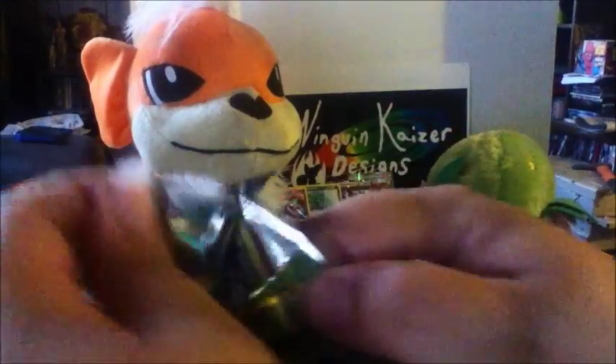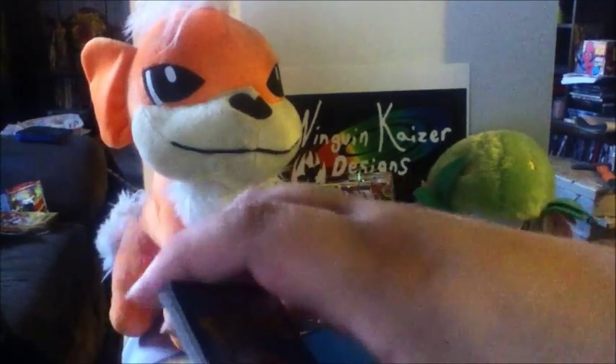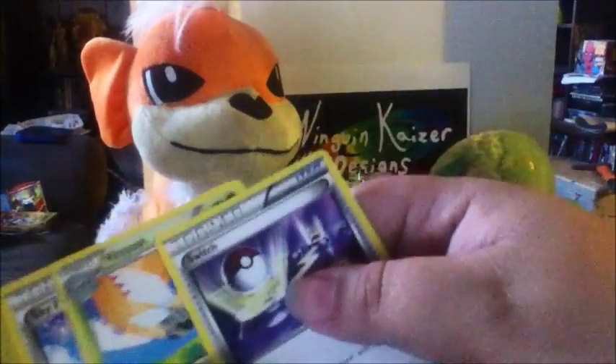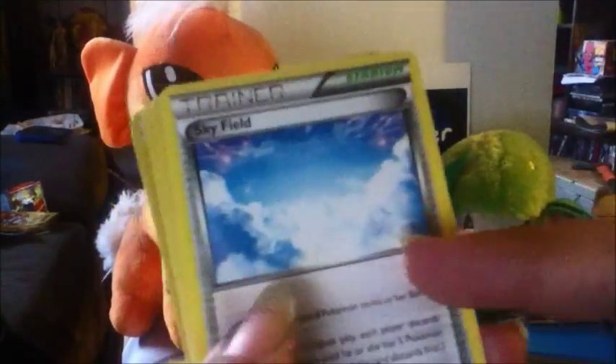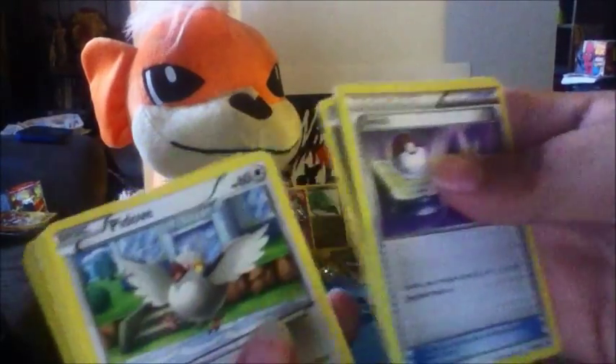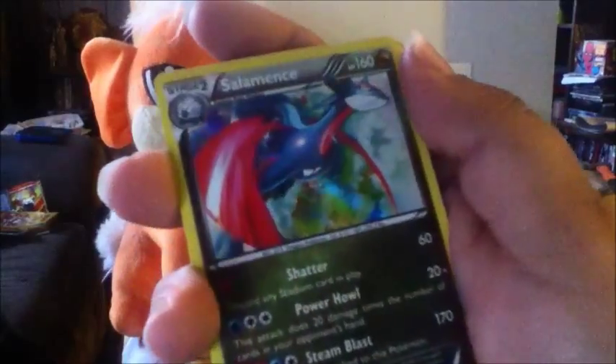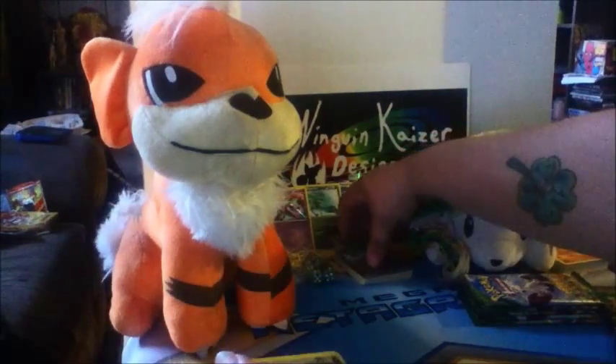Starting on the next pack. I would really like to get the Salamence from this set — that's one I don't have yet, but I have a lot of Bagons and Shelgons. We got a Switch, a Ninjask, and a Skyfield — these are awesome. Bagon, Pidove, Swablu, Wurmple, Ninjask, a Reverse Electrike, and a Salamence! Oh my gosh, ask and you shall receive, that is awesome! I love it — he's definitely going into my new Dragon deck along with the Shiny Rayquaza. It's happening.